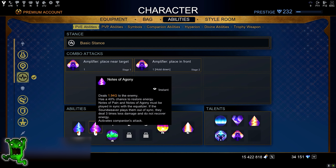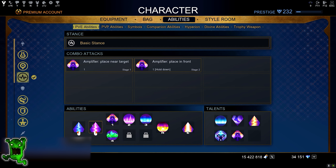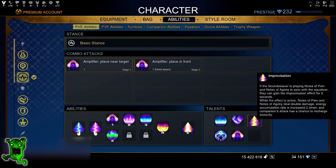The first two abilities are the basic attacks — left and right click: Notes of Pain and Agony. They have a 40% chance to restore energy when played in sync with the Equalizer. If you don't play them in sync, the damage dealt by those abilities drops by three times and they do not recover energy. The Improvisation talent can proc for five seconds, doubling your damage and increasing energy accumulation rate two times as well.